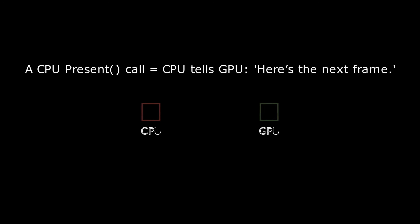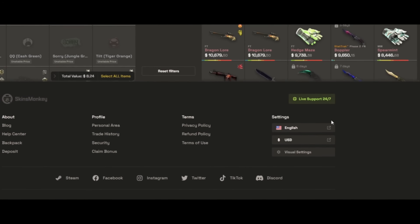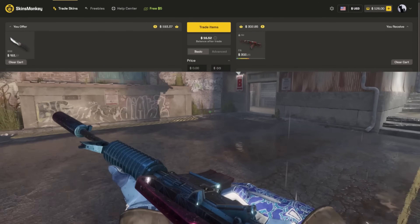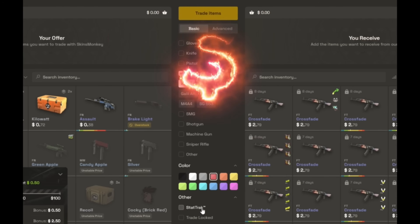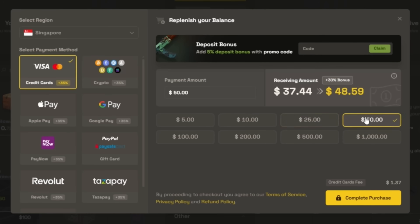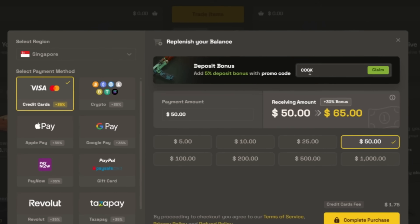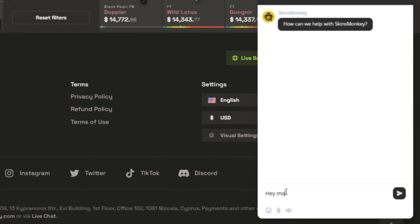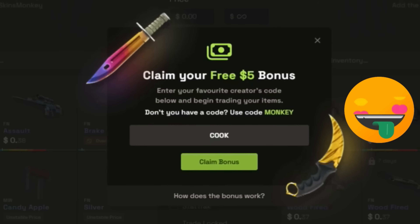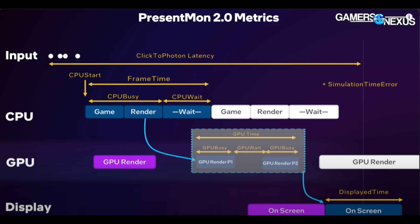Skins Monkey decided to sponsor this video — check out Skins Monkey, the trusted automated CS2 trading site. Swap the skins you don't want for the ones you do, use the handy filters to find the perfect fit, and if you're a little shy on funds you can deposit with tons of options and get up to 35% extra bonus using my code. The site offers live support 24/7, and you can also claim up to five free dollars using my code or by clicking the link in the description.